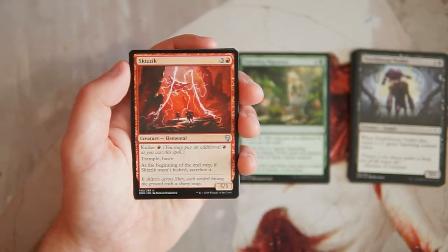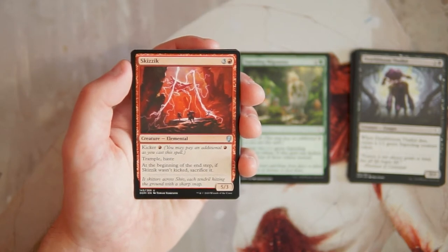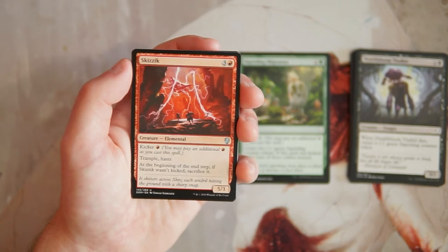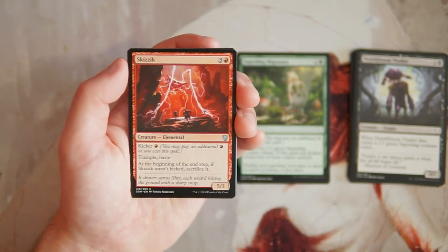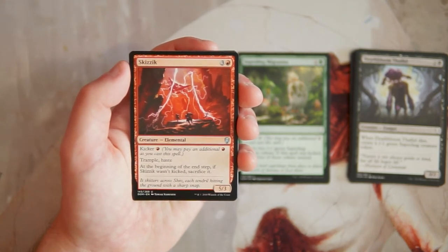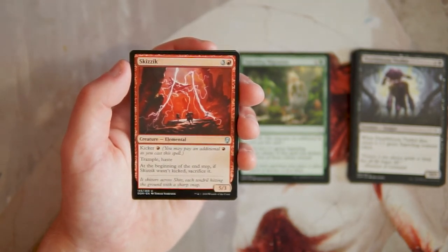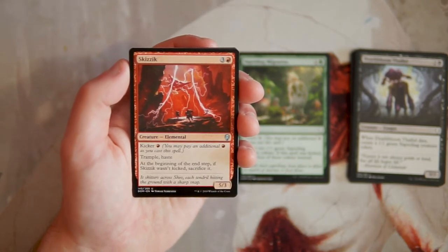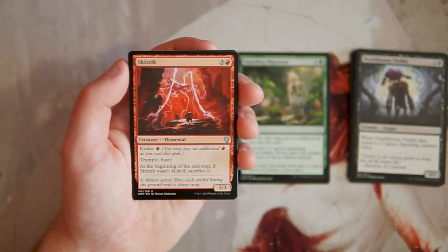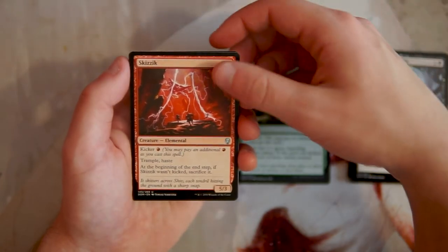Skizzix is a 5/3 for three and a red with kicker of one red — it has trample and haste, but at the beginning of the end step, if it was not kicked, sacrifice it. So it's a one-shot deal sometimes, but the kicker cost is low. In a red deck, waiting a turn isn't ideal, but if it's your only play, swing in and deal a bunch of damage. It only has three toughness so it'll probably die in combat anyway, but it's still powerful — likely dealing one or two hits and clearing a creature.